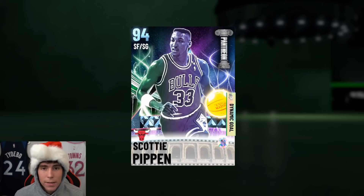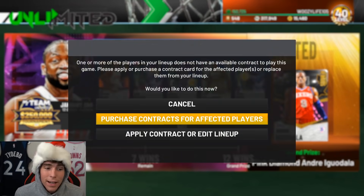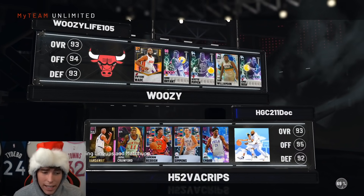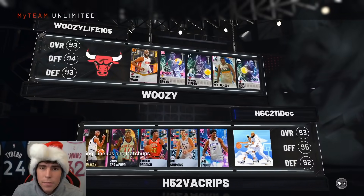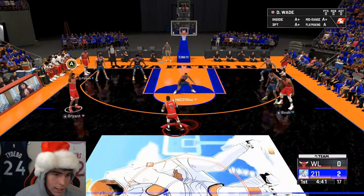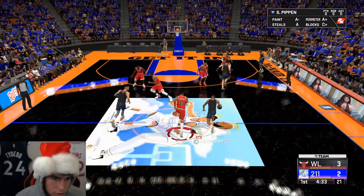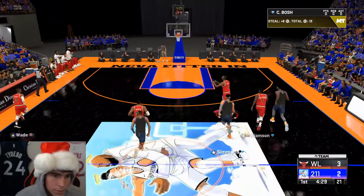I cannot wait — I've never been more excited to do a gameplay with anybody than Scotty Pippen. My opponent has Penny Hardaway, Jamal Crawford, Cam Reddish, Ben Simmons, and Joel Embiid — a decent squad, but he doesn't have the goat Scotty Pippen. He's just going to sit in a two-three zone. Oh yeah, Scotty — beat him up! That's what I'm talking about, beat him up!